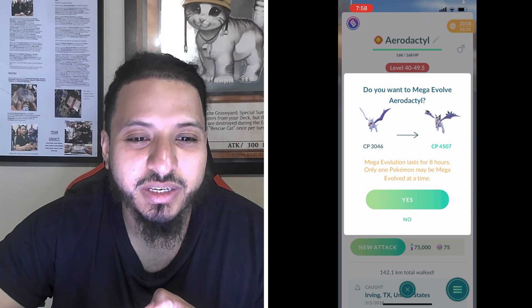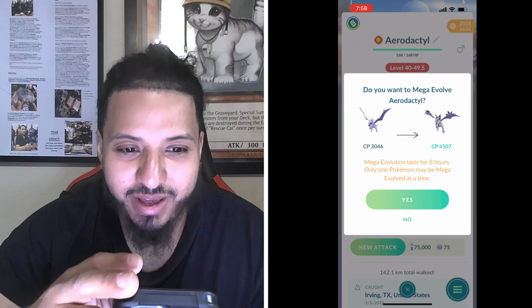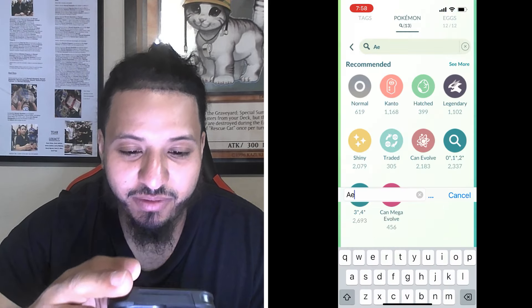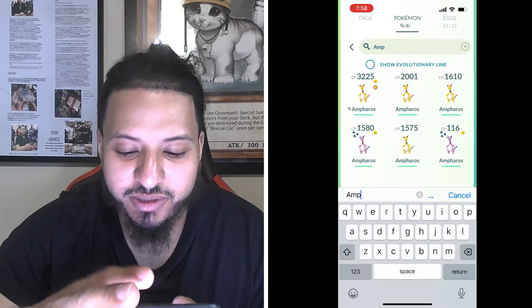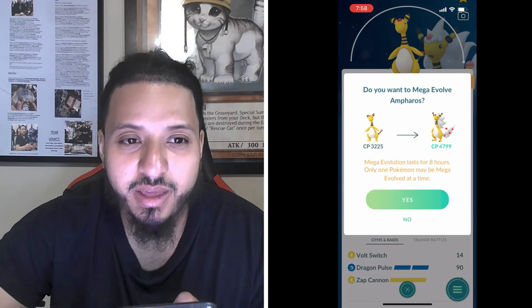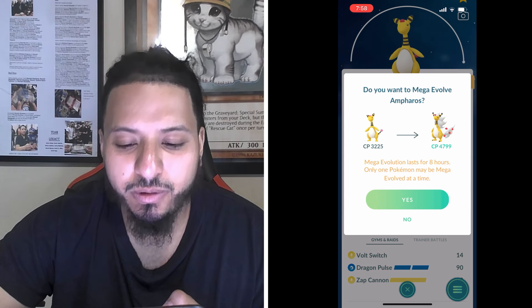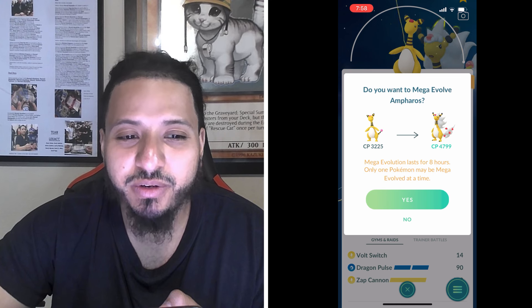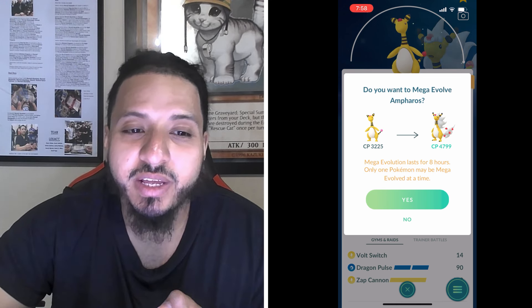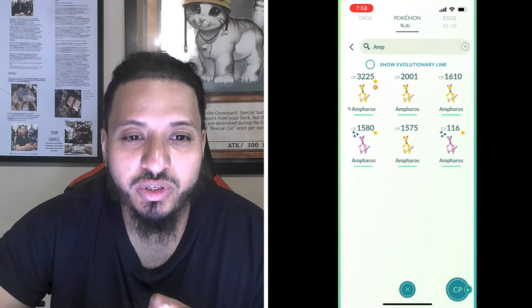If you don't have energy for Manectric, you can use Mega Ampharos with Volt Switch and Zap Cannon. It's a dragon/electric typing. The dragon type doesn't really help against Tornadus - Focus Blast and Psychic will be neutral - but it does single resist Hurricane and single resist Heat Wave.